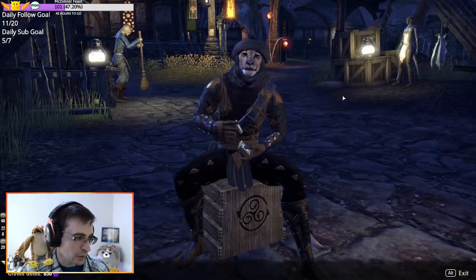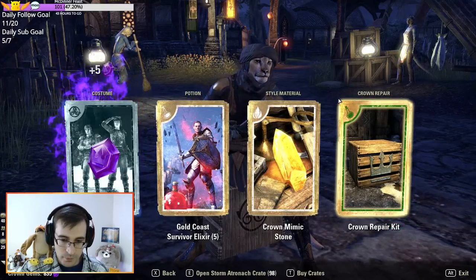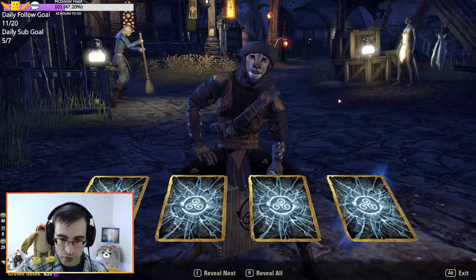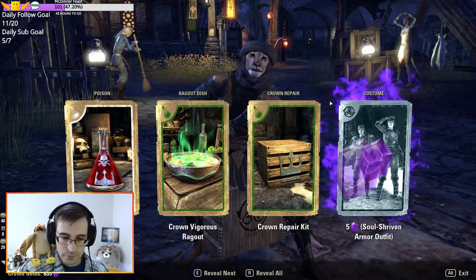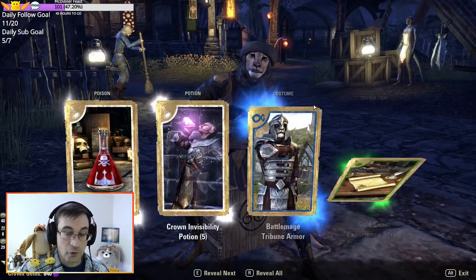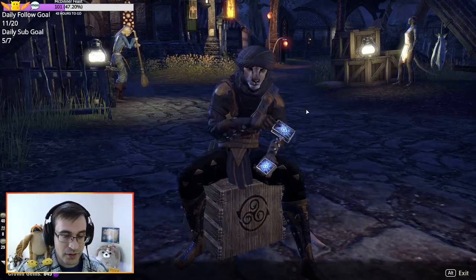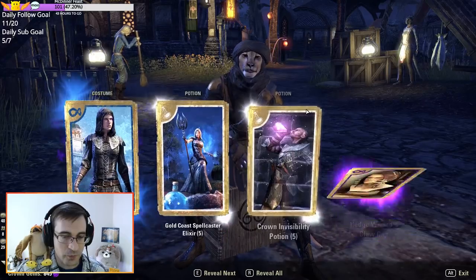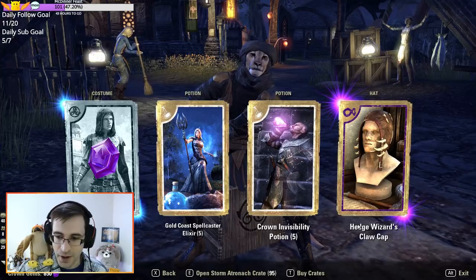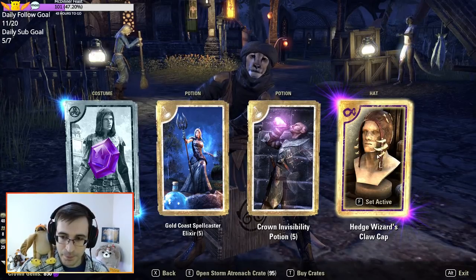We still have 100 to go. Lots of gems. If anybody wants to port to me in Mournhold as I do this, I believe most of the pets will be visible from behind Pekruti — just saying, if you want to port to me from the guild roster. Hedge Wizard's Claw Cap — that looks a little scary, reminds me of the Kiss Me Knots, kind of like you don't really want to get too close.